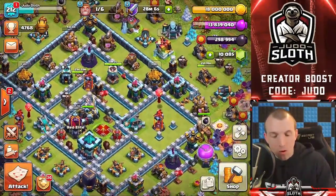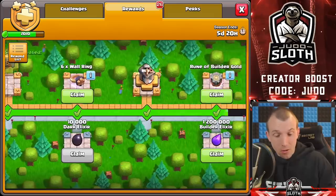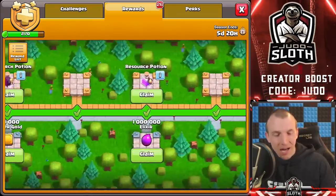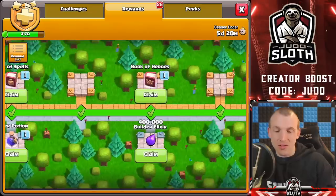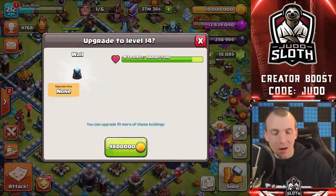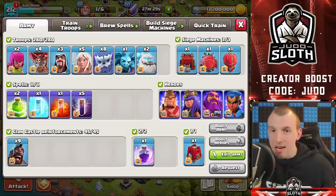We do need to get a piece of wall upgrading as well — I like to keep one of the builders upgrading. We can probably get the bigger season bank and a builder boost. I had so many rewards in the season pass that I really should have opened earlier. It reduced the cost of the wall by 300,000 gold — that's why I wanted to do that. So let's get back out there and show you some more attacks with the Yeti Bats.